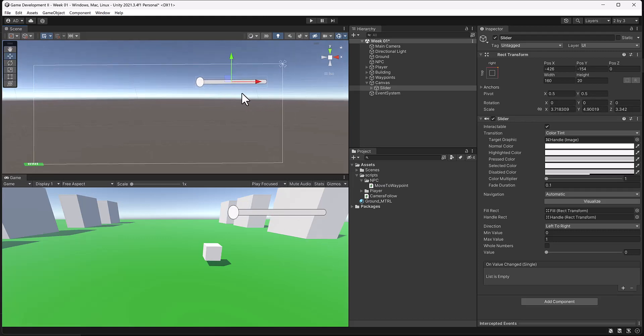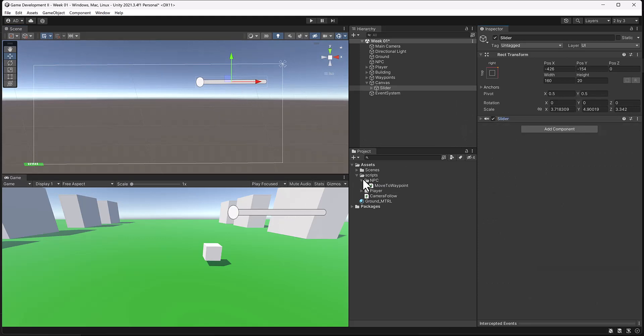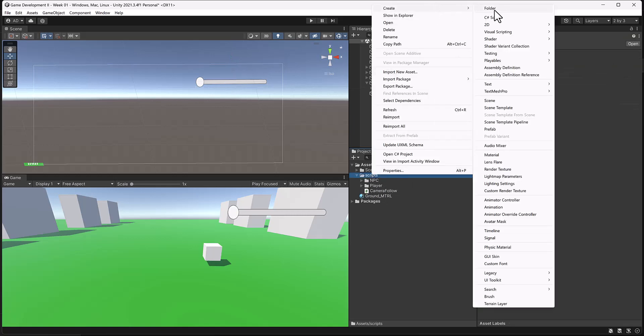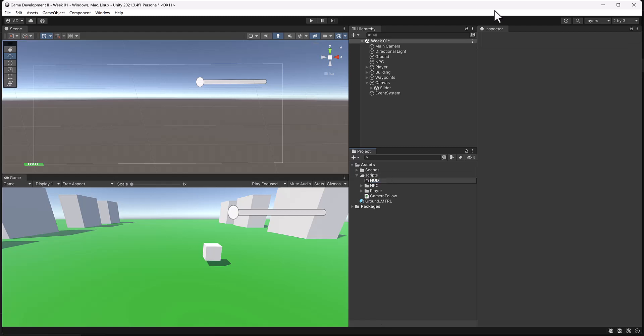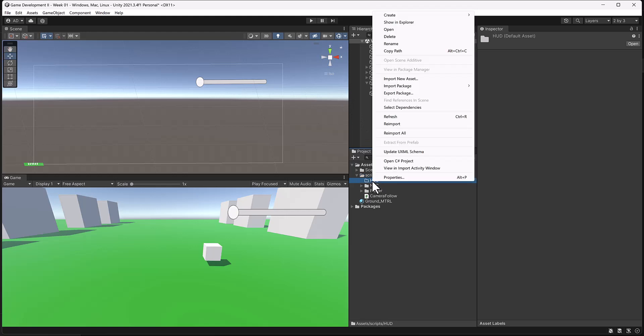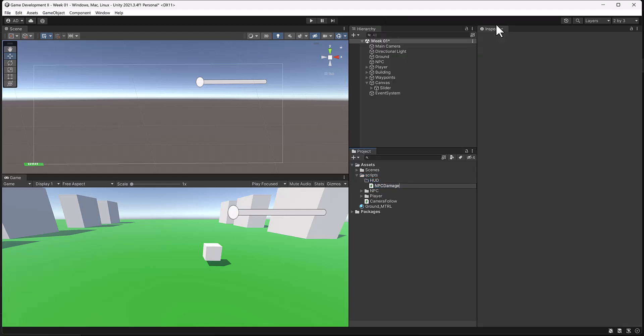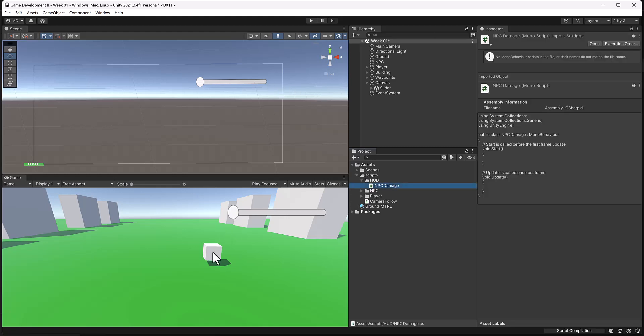We have our health bar and this will essentially be attached to our player. Inside the NPC folder we're going to create another folder called 'HUD' — for Heads Up Display — for anything that's a HUD element. Inside of here I'm going to right-click, create another C# script, and name it 'NPC Damage.' This is going to damage our player with negative energy as the NPC gets closer. Let's double-click this script and open it in Visual Studio.